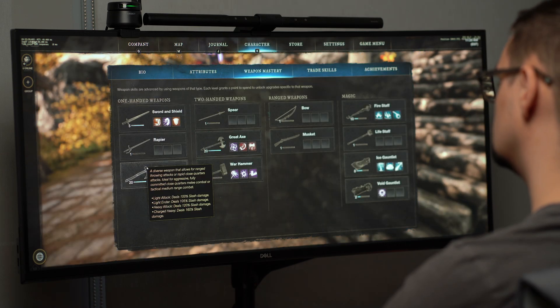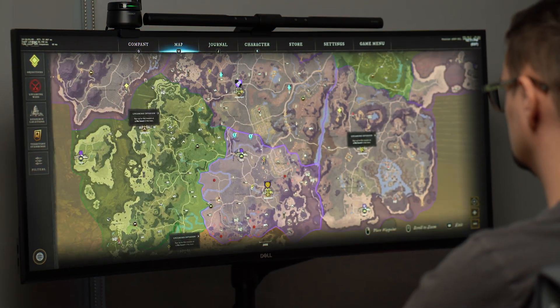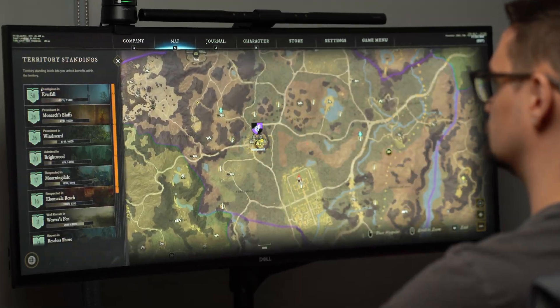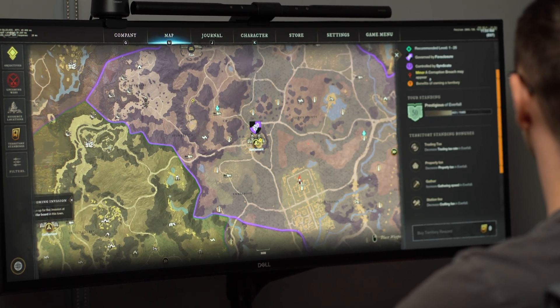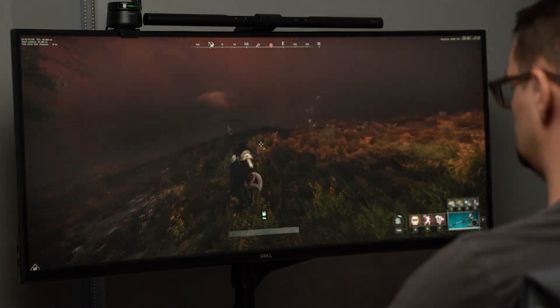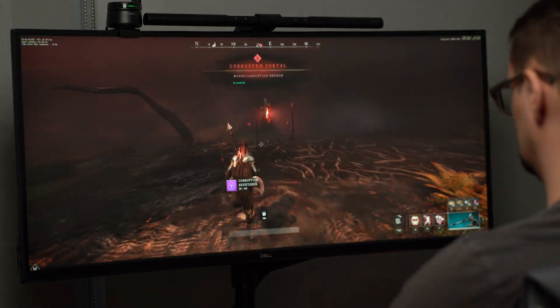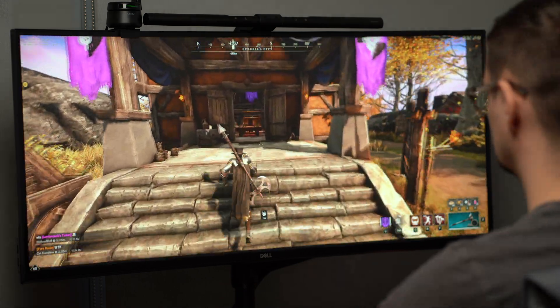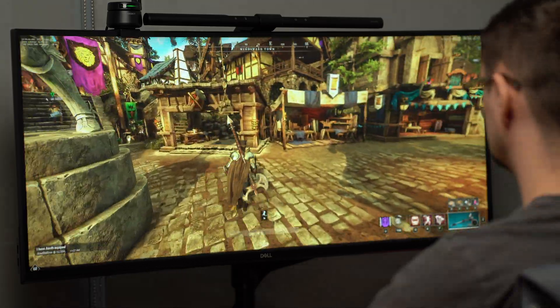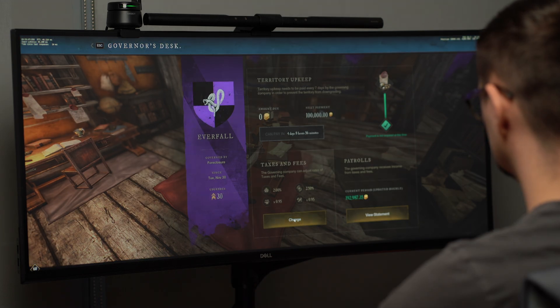There are currently 12 weapons, but more are expected to be added as new content is released. Another way players can progress in the game is through increasing their territory standing. New World consists of several different territories, and as players explore these territories, their standing will increase. Currently players can have a maximum standing of 300 in each territory, and every time they rank up, they unlock a new bonus. Along with increasing their individual standing, players can also take control over these territories with their company. When a company takes control of a territory, they effectively take over how that territory will progress. The controlling company is able to level up their fort, which is where wars take place to determine who will control the territory. They also unlock the ability to level up the different crafting stations along with setting property, crafting, and trade taxes.